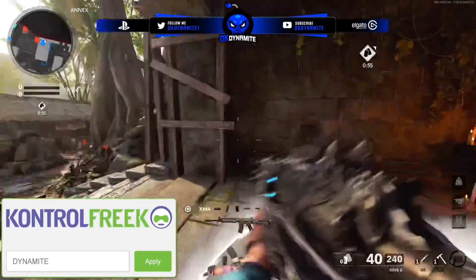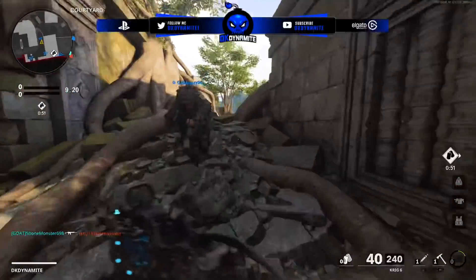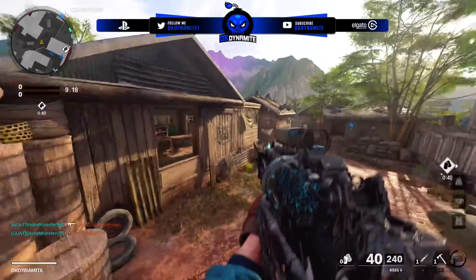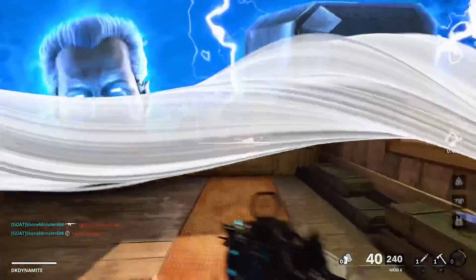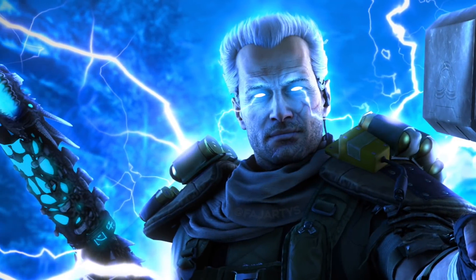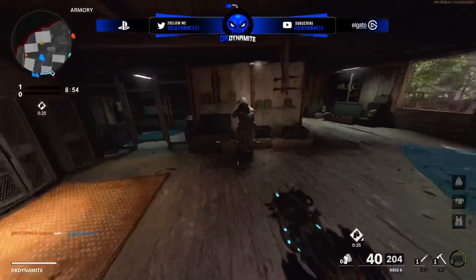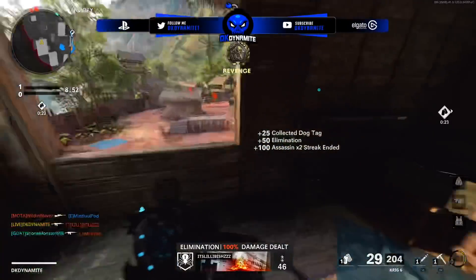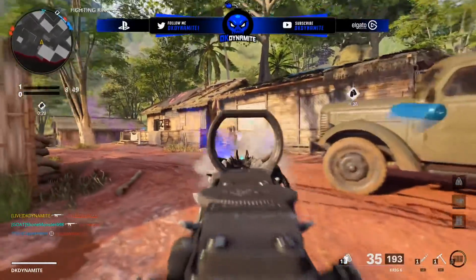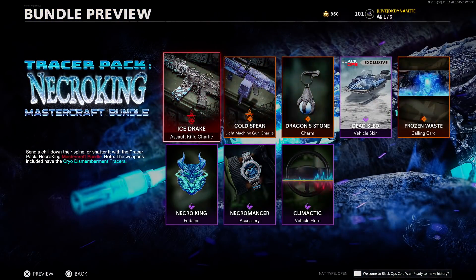Starting off with what is easily the most insane DLC yet. Yesterday, we had the release of the Necro King bundle for 2,400 COD points. You're probably confused by the thumbnail of this video, but Jardy went all out with the creativity on this one. We actually had this done for a couple of weeks, as we were anticipating the Necro King bundle. We used an unreleased Adler skin, which kind of resembles Thor a little bit — maybe he's worthy. We gave him Mjolnir, Thor's hammer, and it fit perfectly with the brand new Ice Drake Mastercraft for the Krig.